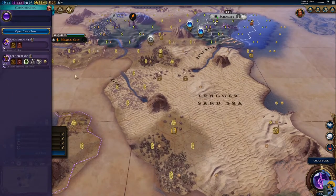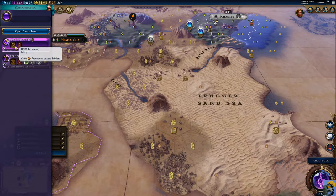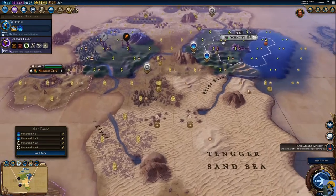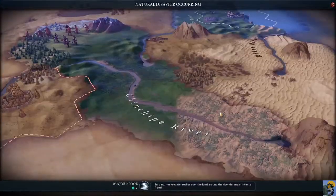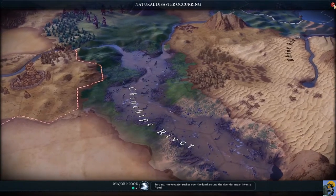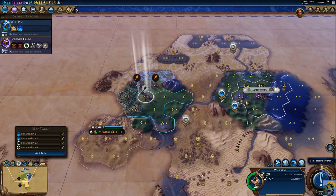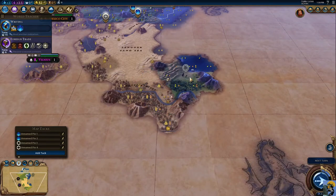Choose civic — I'll do Foreign Trade because we have the boost to it. Oh my gosh, we're already flooding — a major flood! Luckily it's not really that close to me. I'm going to need you to come back home. The slinger is almost done — let me look around over here.